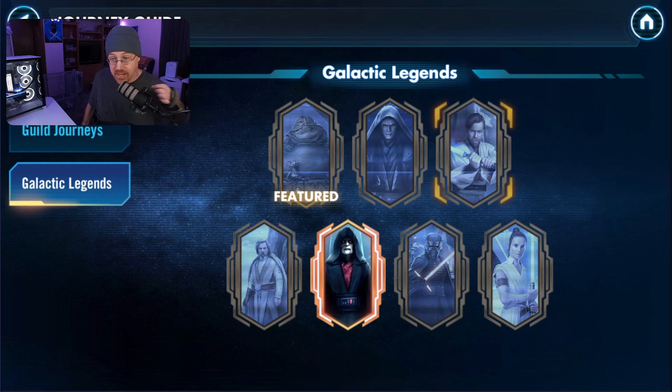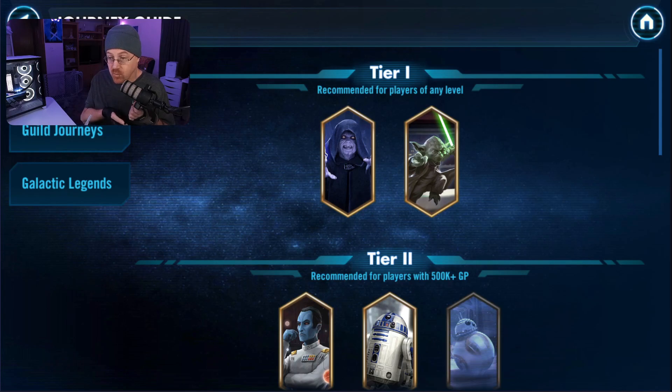Before we get that far, we need to look at the solo journey and decide what we want to do inside of the game — where we want to start, what choices we want to make when getting squads, and what we want to unlock along the way, which will ultimately lead to us choosing a galactic legend to unlock. Familiarize yourself with the requirements for each one of the tiers, so that when you choose to unlock a character, whether it be Emperor Palpatine or Grandmaster Yoda, you choose characters that will help you progress inside of each tier.